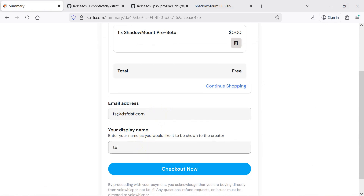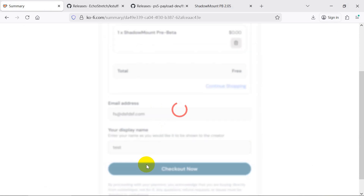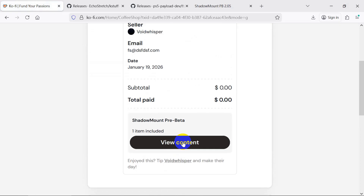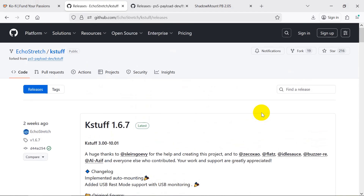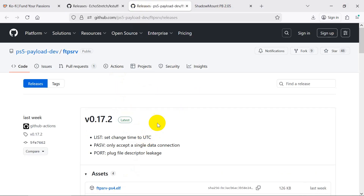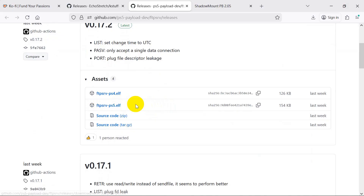If you don't want to donate, just input zero and any email address to download. Download kstuff version 1.6.7, then download the FTPL file.